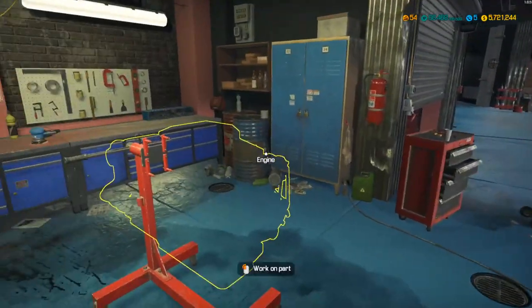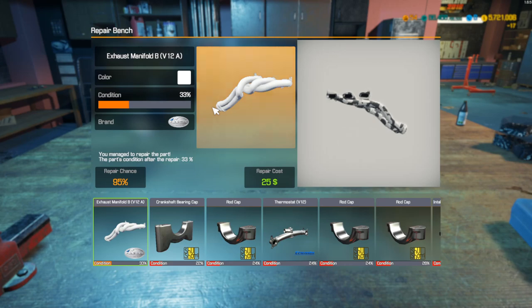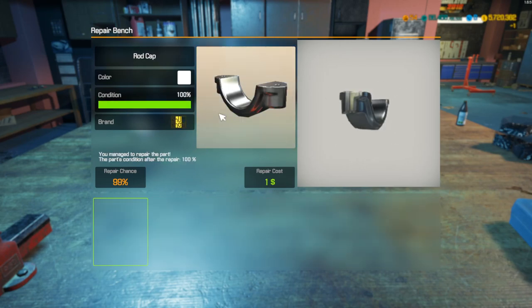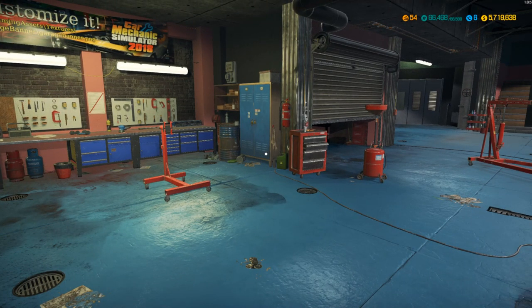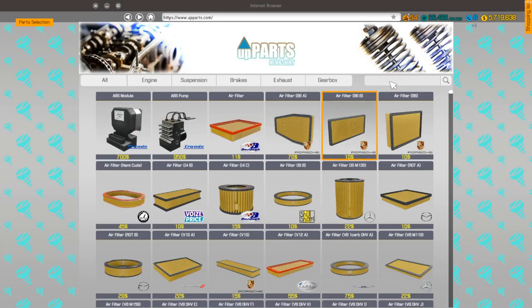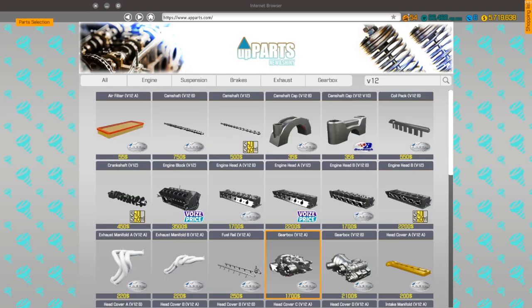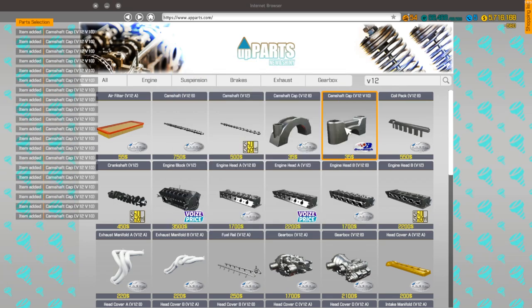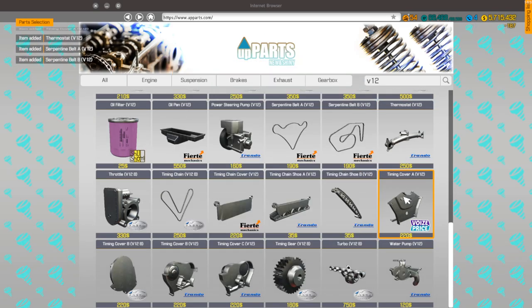Alright, that took me about five whole minutes to get the entire thing torn apart — not too bad. Now it's time to repair. Looks like there was a lot of stuff I wasn't able to repair, which is not a good sign. We are going to be doing a bunch of modifications and performance parts into that V12. The block is bad — that's not good at all. Let's find this V12 block.